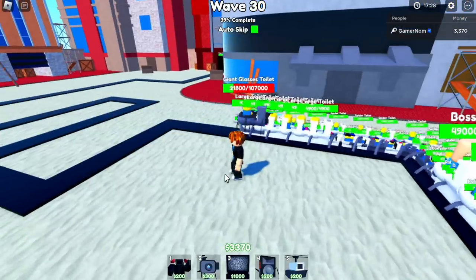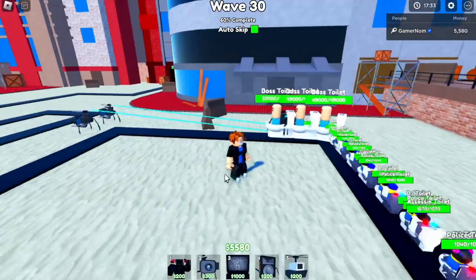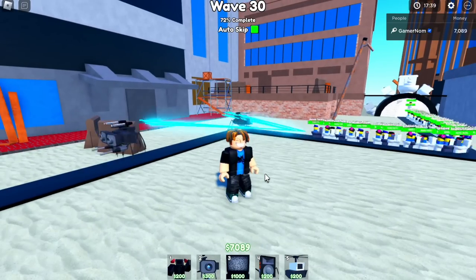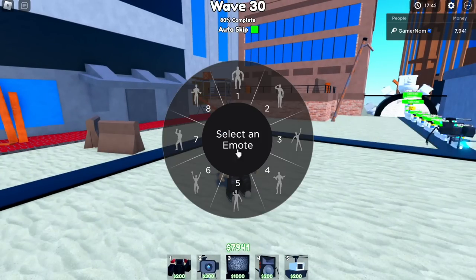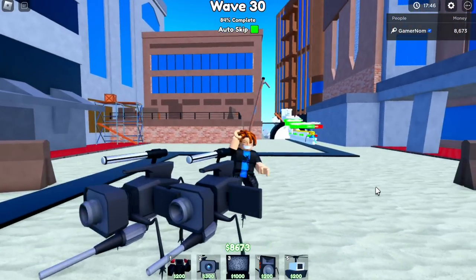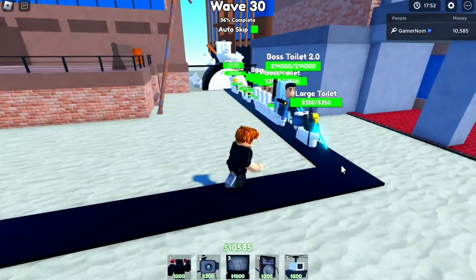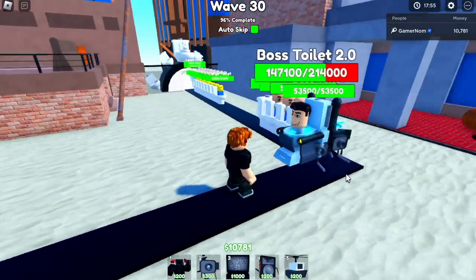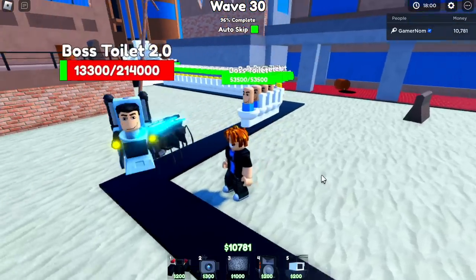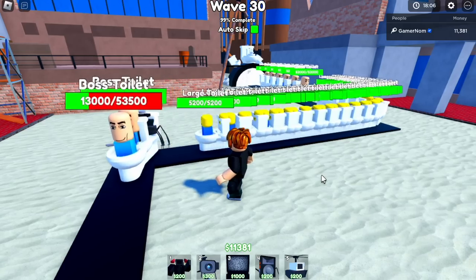Wave 30 is the final wave of bosses. The enemies are being dissolved by this laser — check it out. The last boss is Boss Toilet 2.0 and it's about to go down: 70k, 50, 40, 30, 10 — okay! Wave 30 almost done.